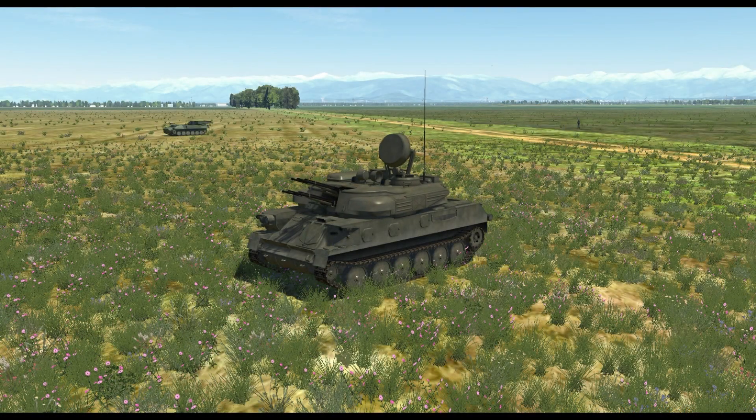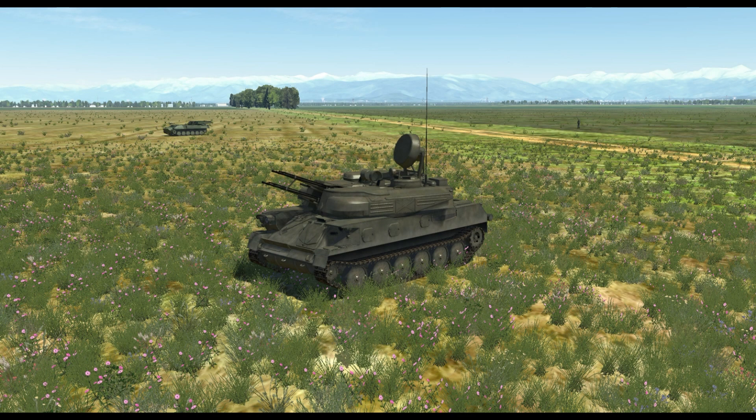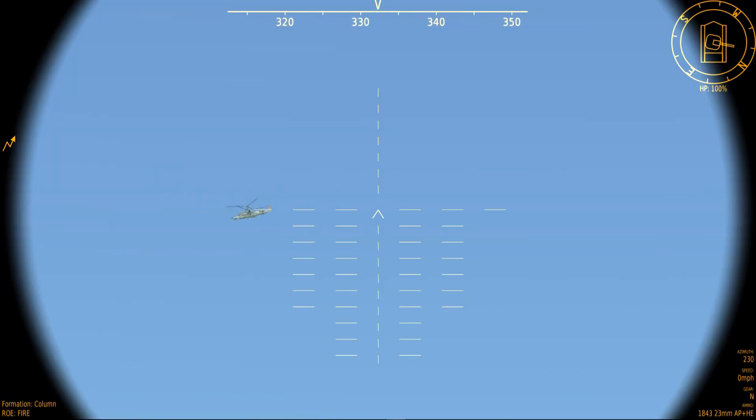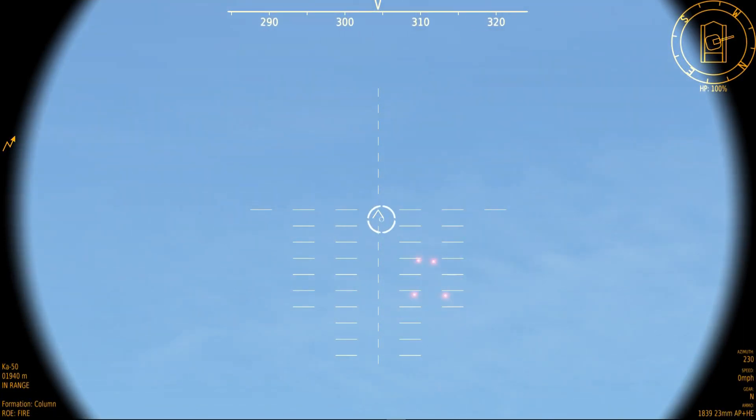The last air defense unit in DCS that we'll look at are the self-propelled anti-air gun systems. These systems use multi-barrel gun systems to engage targets with bullets rather than missiles. The system we're going to look at today is the ZSU-23. Gun systems operate much in the same way as the RF-guided SAMs. First you'll lock up the target with the onboard radar. This will present the same interface as the RF-guided SAMs, but without the radar scope. Once the target has been locked up, the system will automatically compute an aim point for the guns. Next, you'll align the reticle over that point and fire the cannons. In this position, the bullets will fly ahead of the target, who will fly into the bullets.